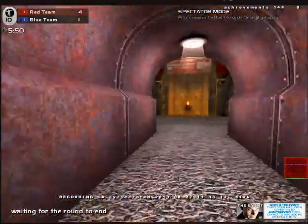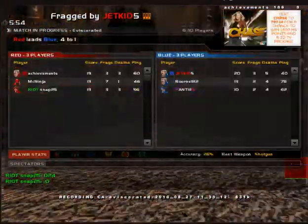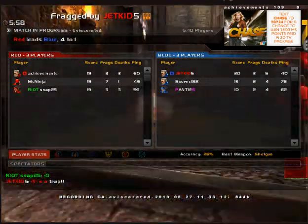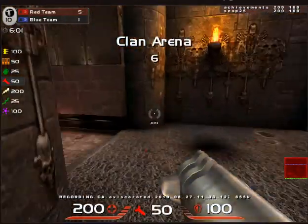I figured this would be an opportunity to give you a little strategy on this board. The map is apparently called Eviscerated — I'm not sure which QZDM it is. But this is a very simple and circular map.